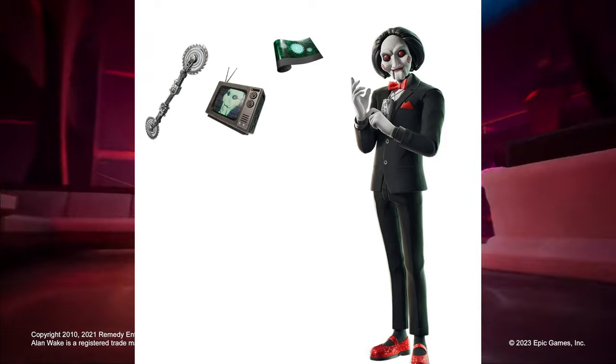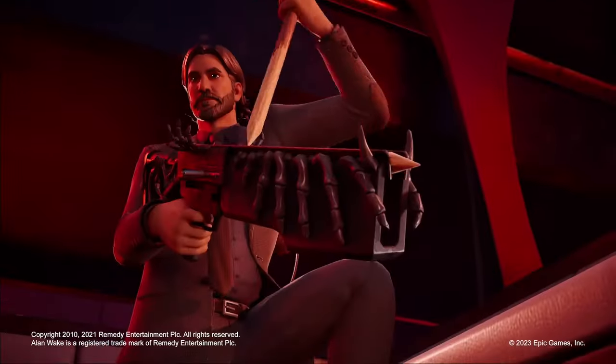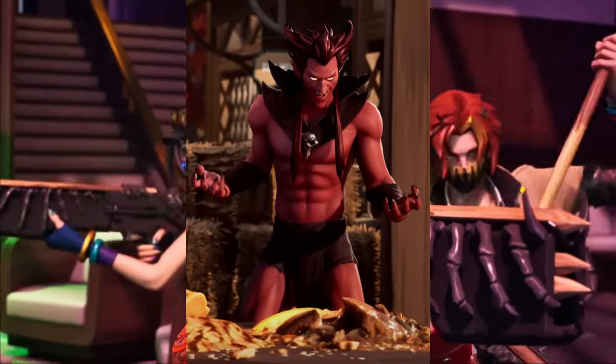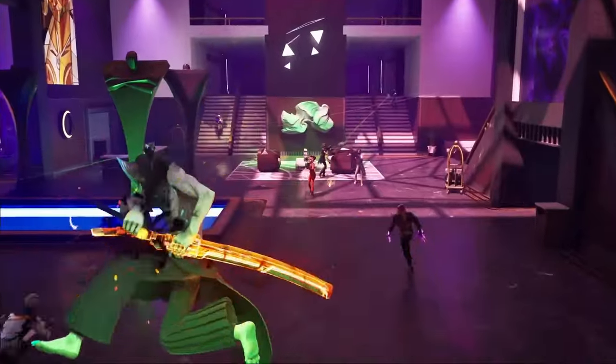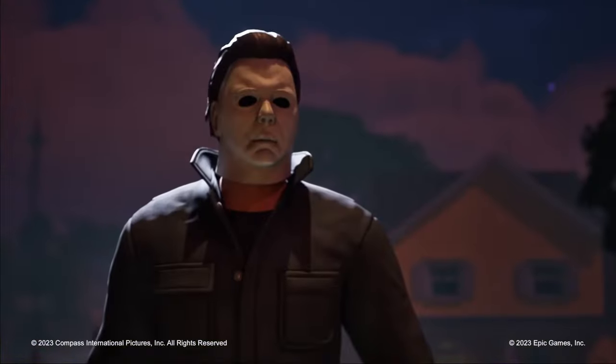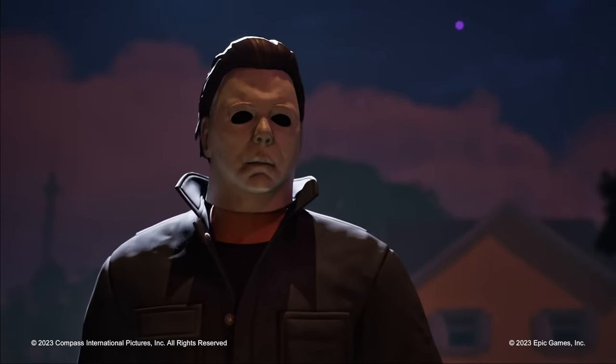Billy the Puppet is actually coming to the item shop tonight at the time of recording this video. We've also got Mephisto — we knew we were getting Mephisto, it was in the files, but now we've got a first look at the Mephisto skin, which will be coming in the Fort Nightmares update.